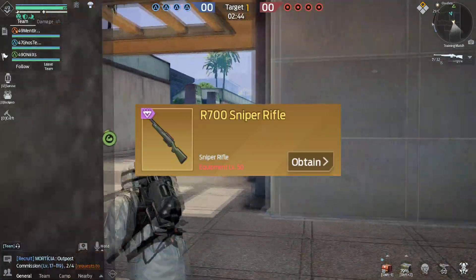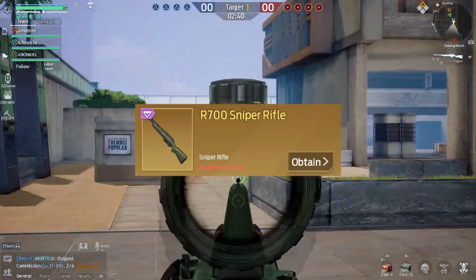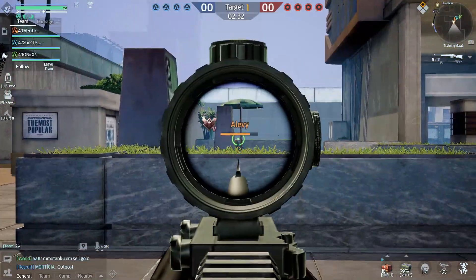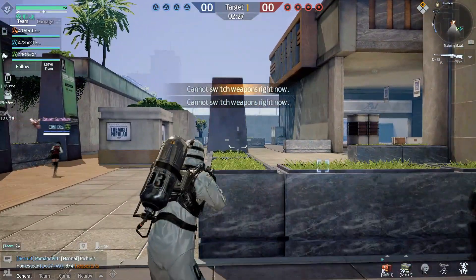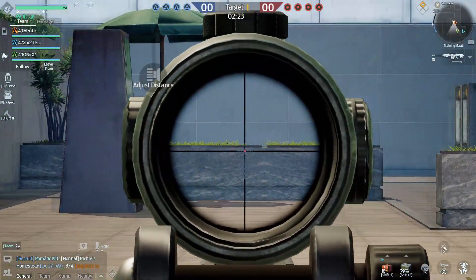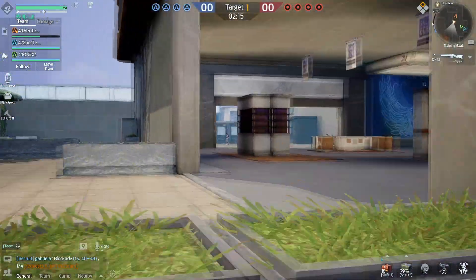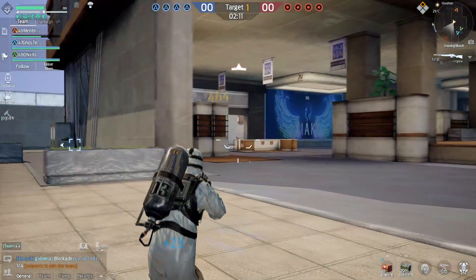Moving to C-tier is the R700 sniper rifle. The reason this gun is in C-tier is the magazine size — there are only seven bullets. You can increase it by leveling up the gun, but the rate of fire is pretty low and you have to reload every few seconds. The damage is just not enough either — you do 900 to around 1200 damage, whereas a heavy sniper does 2000 to 4000. I don't see anyone picking this up as a primary weapon.